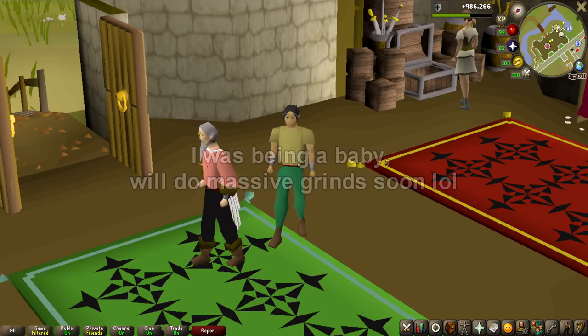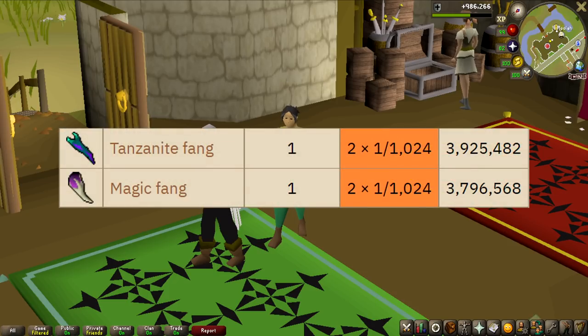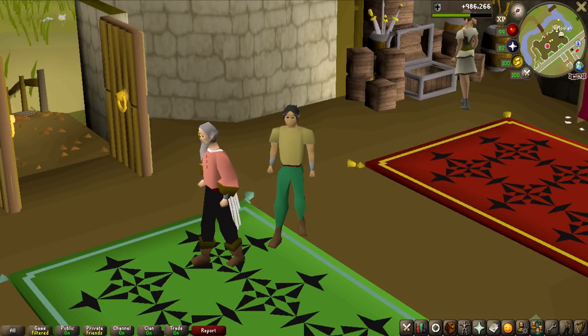So what I'm going to do is take any fang as a win — the Magic Fang or the Tanzanite Fang — but that means the pet, the mutagens, the onyx, and the serpentine visage do not count. The amount of kills I'm going to be doing is 256, which is the drop rate of getting any of the fangs.